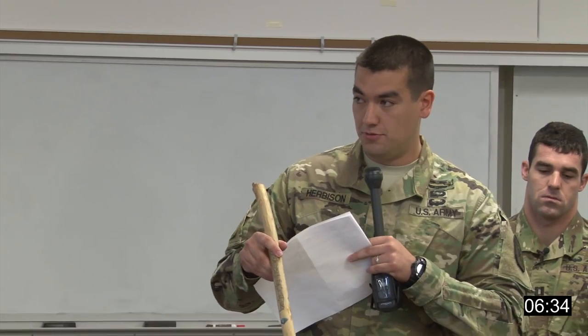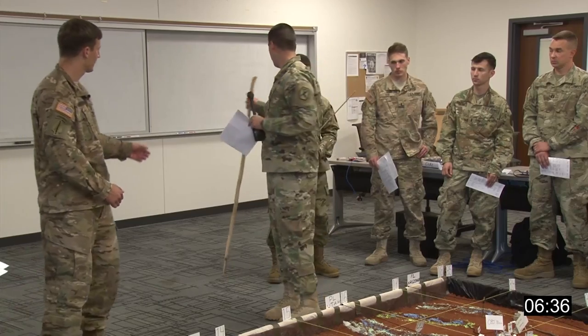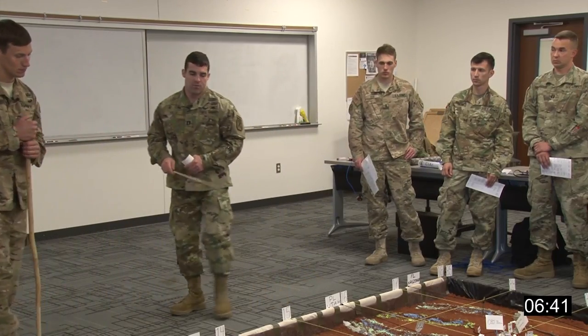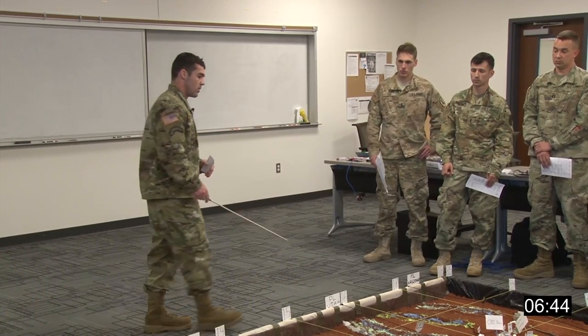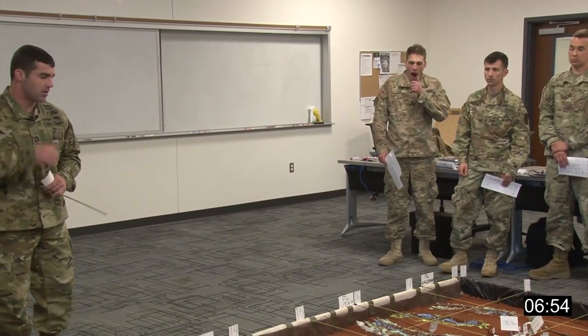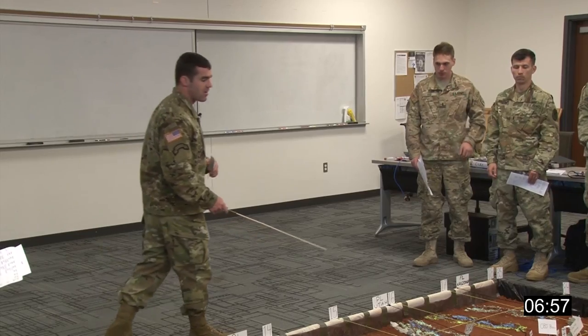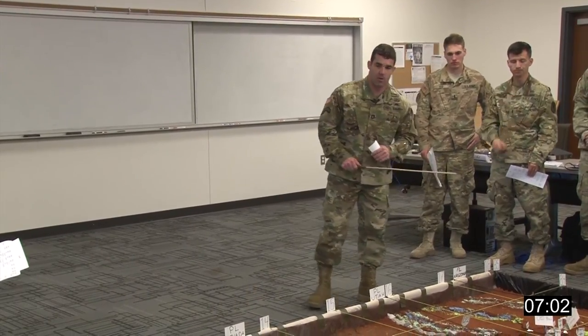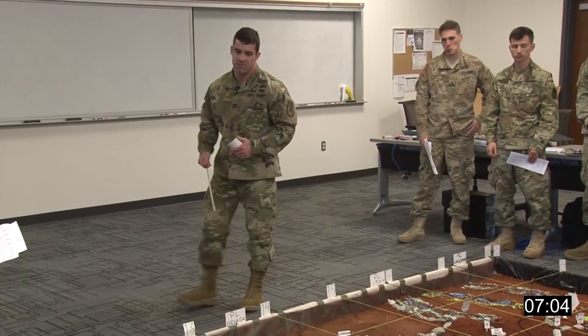The FSO concludes and the commander takes over to brief the friendly situation. Third Brigade 101st has been called in to secure a route of passage for striker units moving through the AO and on to Darby in order to seize Darby — the Brigade's decisive operation — preventing the enemy from massing combat power and moving farther into Columbus to seize the pipeline. Third Brigade has aligned forces throughout the disruption zone north to south. 1st Battalion 187 is the Brigade's decisive operation, securing passage for 125 ID.